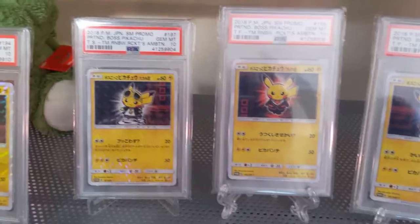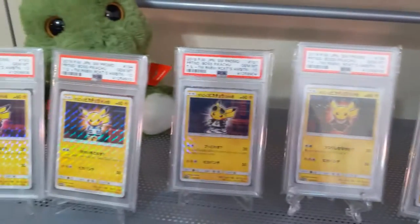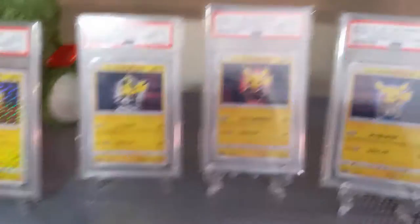There are two more that I don't have. I think one is Aqua's Archie and Team Rocket's Giovanni. But these are all PSA 10, so there's only two left I need to obtain.